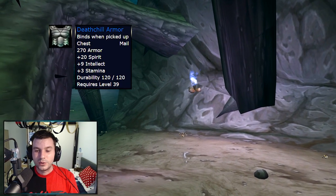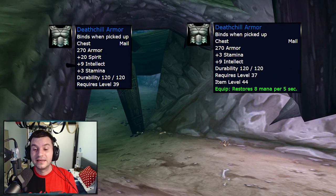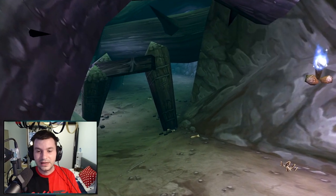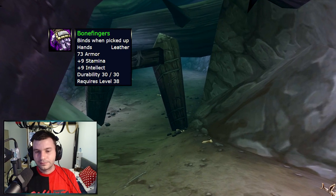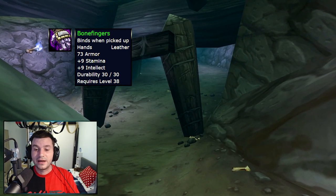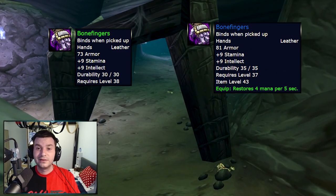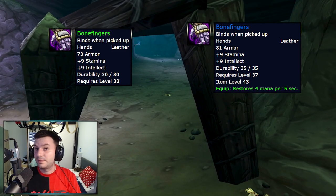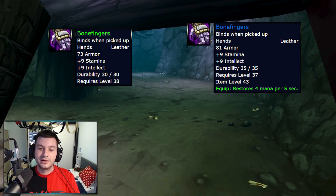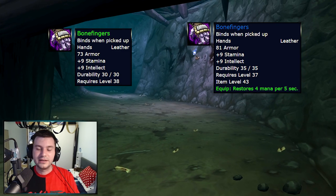Chill Armor has 20 Spirit, 9 Intellect, 3 Stamina — and now the Spirit will get removed and it will receive 8 Mana per 5 seconds. The Bonefingers Green Gloves with 9 Stamina and 9 Intellect now will have an extra 4 Mana per 5 seconds. So if you want to heal in dungeons as you level — if you want to level a healer, a shaman, or a paladin — you'll be able to get way more spell power with MP5 gear, and it's going to make your life easier.